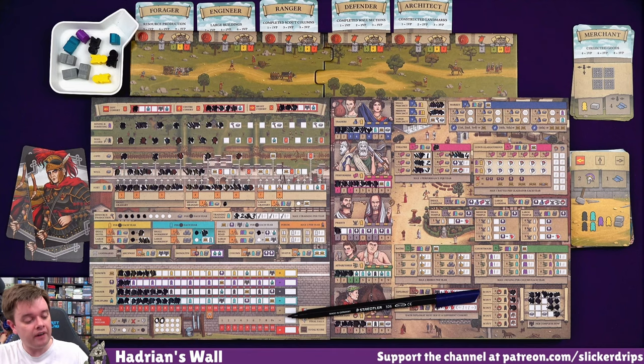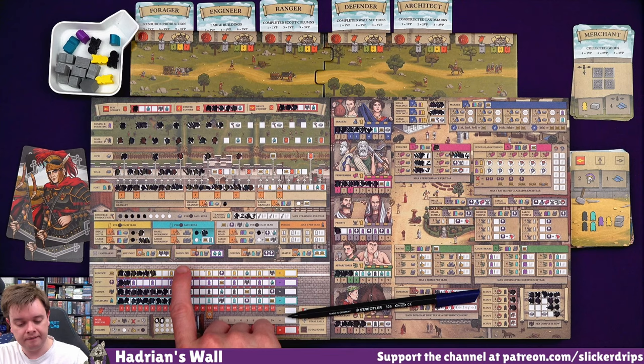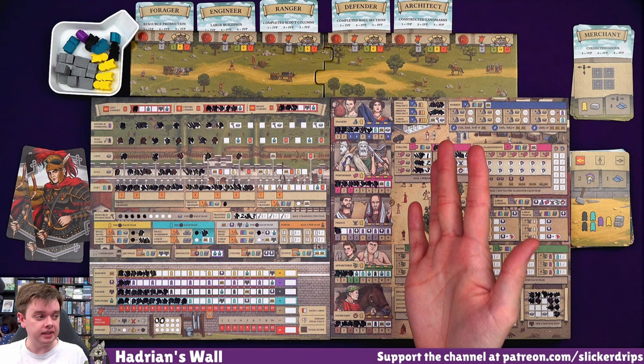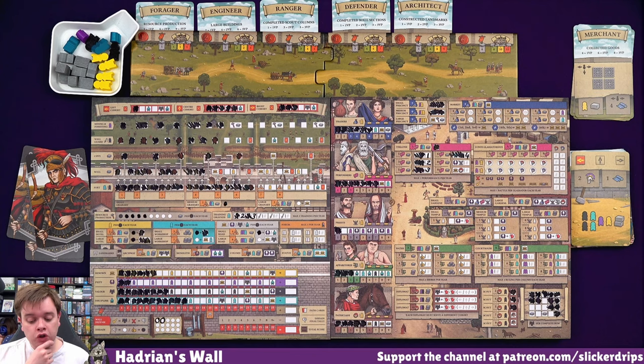We'll get some Collected Goods, which means we get a citizen and a resource. And then production - I get five resources, two citizens, a builder, and a symbol of my choice. It's tempting to get another servant, but I think let's really try and go for discipline, start unlocking that landmark - it's at least going to be one extra point. Maybe time to take some baths, might have to get that built. Although two disdain is only three negative points, so it's not too bad early on. It's when you start getting loads that it starts being terrible.